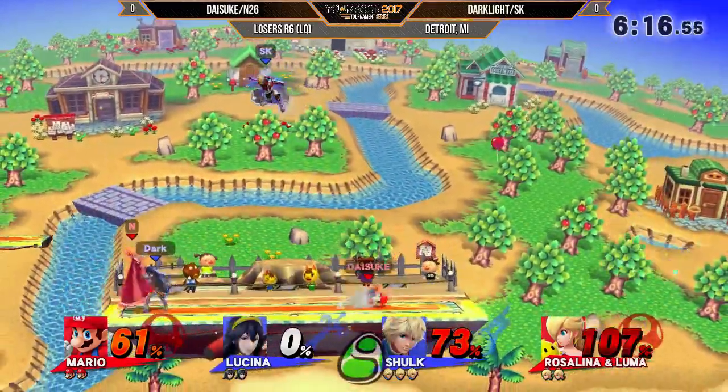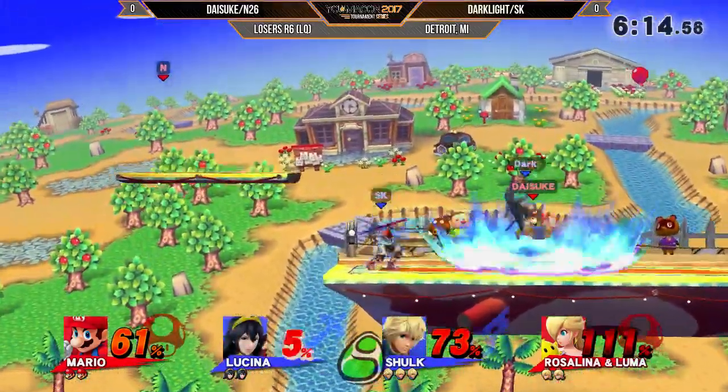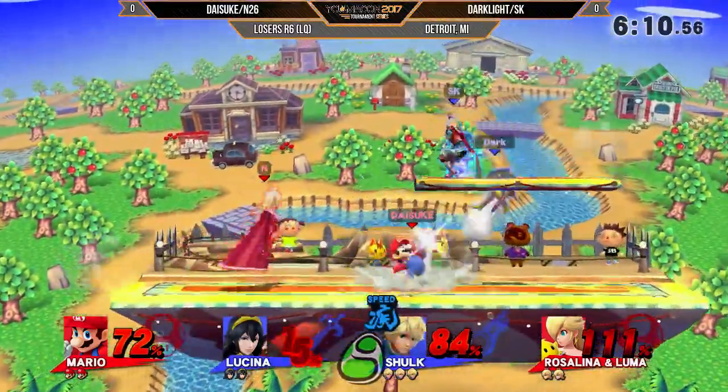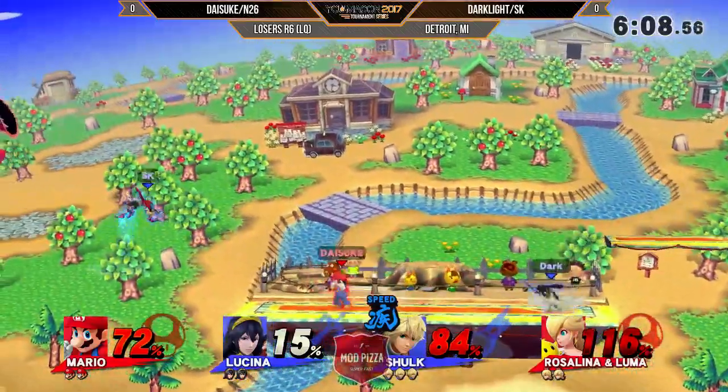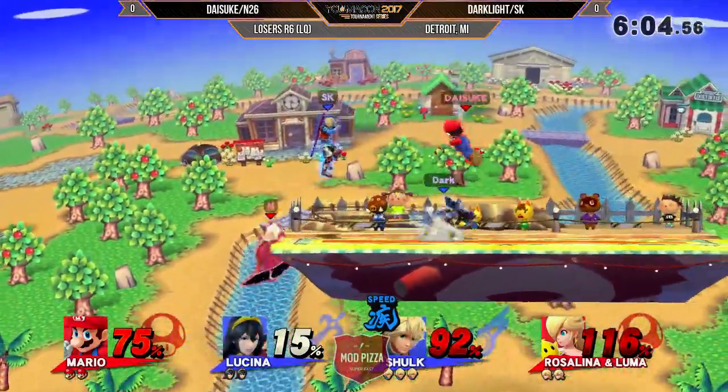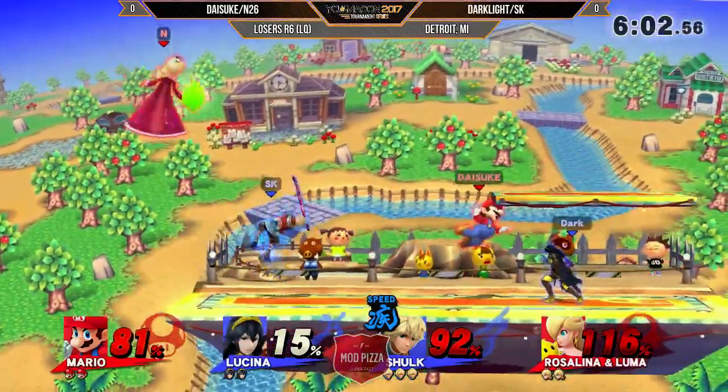Yeah, that Rosalina Gale — and that's the first kill for the red team. I feel the red team is not out of this just yet. I feel like for the longest time people downplayed Luma and Rosalina, but having that second partner really opens up battle capabilities. She can be deadly, just like within that case right there.